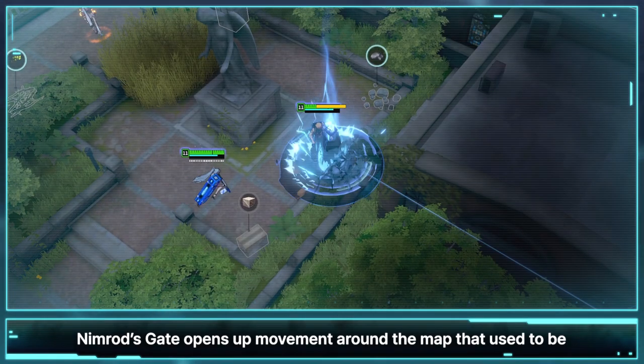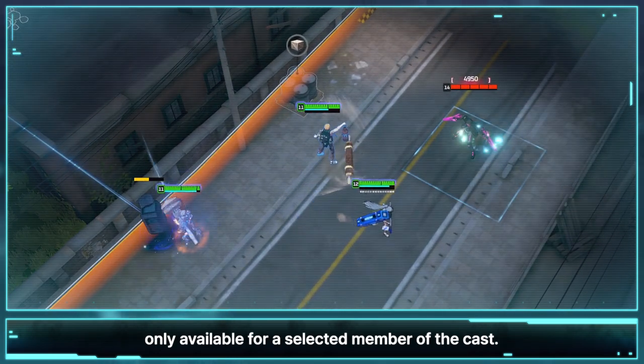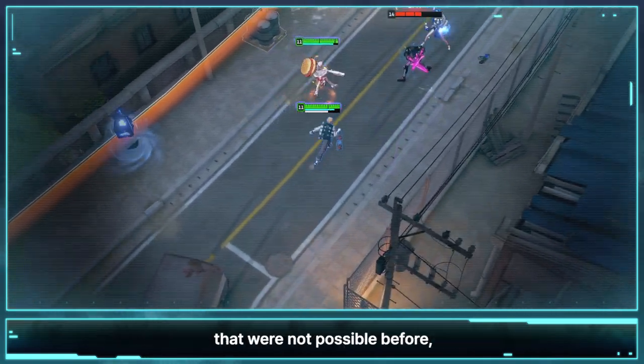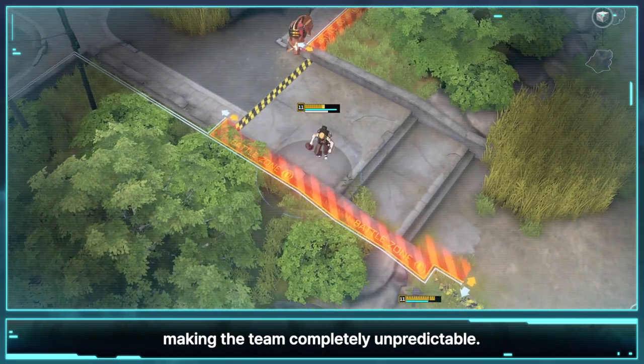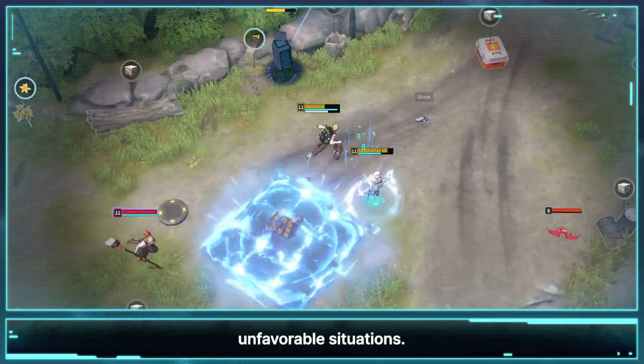Nimrod's Gate opens up movement around the map that used to be only available for a select member of the cast. The skill allows the team to initiate fights in interesting angles that were not possible before, making the team completely unpredictable. The skill is also great at helping teammates get out of unfavorable situations.